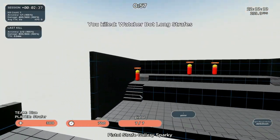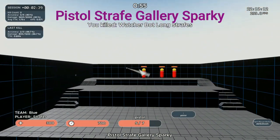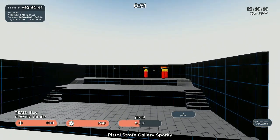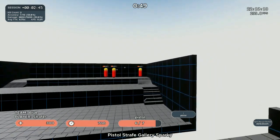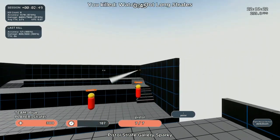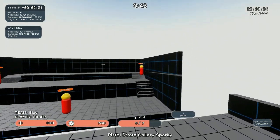For our last drill we're going to end with a close-range movement shooting drill called Pistol Strafe Gallery Sparking. In this drill you can let rip with follow-up shots a little more to practice staying on a quick-moving target for multiple shots in a row.